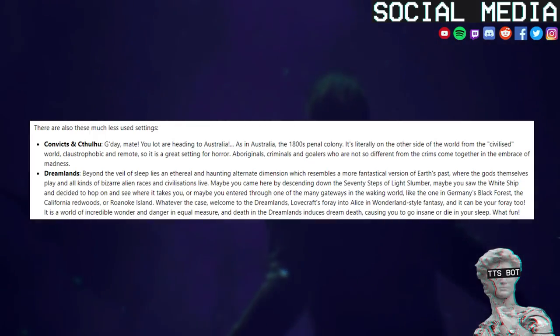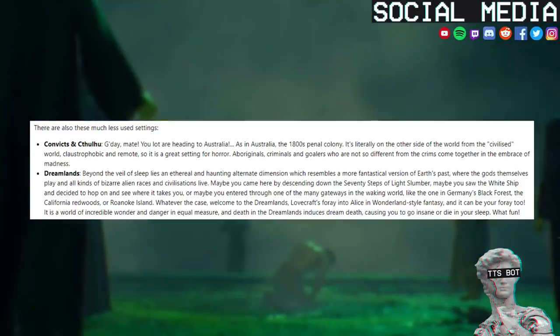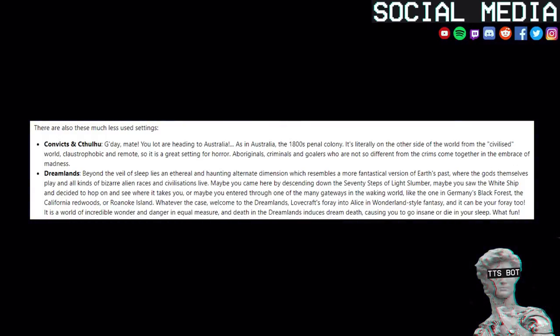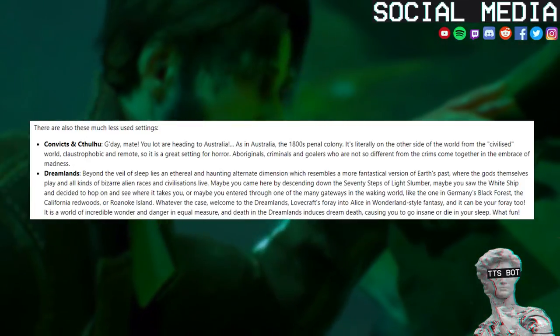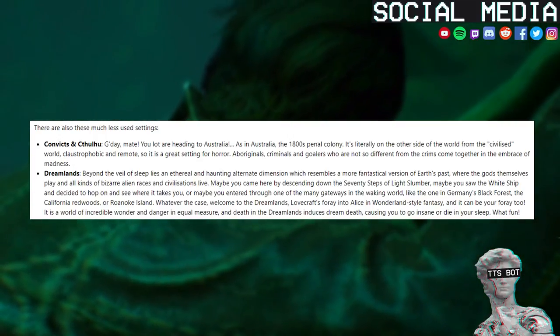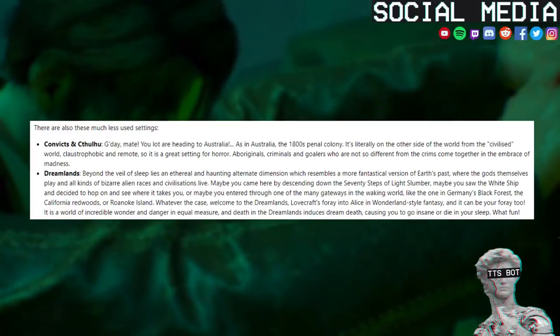There are also these much less used settings. Convicts and Cthulhu — G'day, mate. You lot are heading to Australia, as in Australia the 1800s penal colony. It's literally on the other side of the world from the civilized world, claustrophobic and remote, so it is a great setting for horror. Aboriginals, criminals and ghouls who are not so different from the crims come together in the embrace of madness.